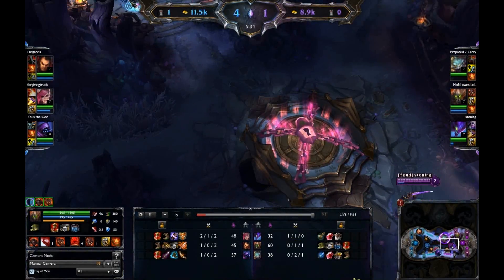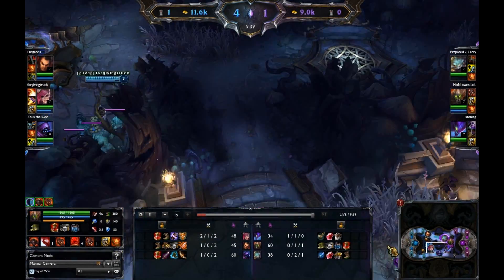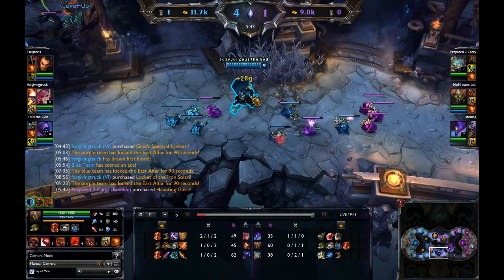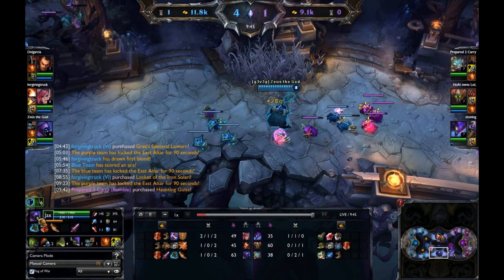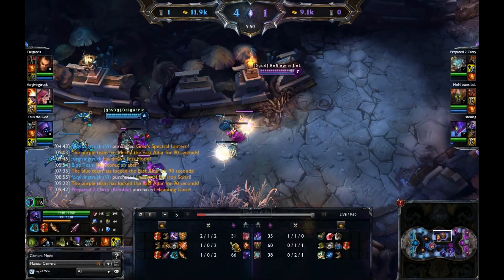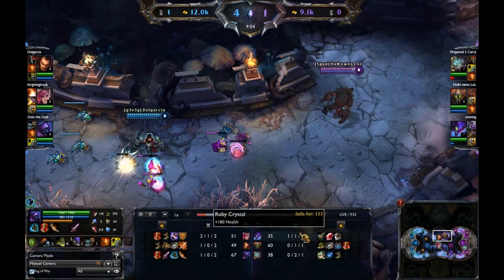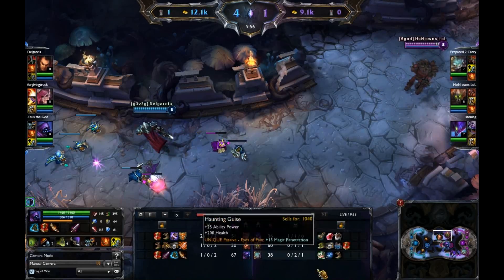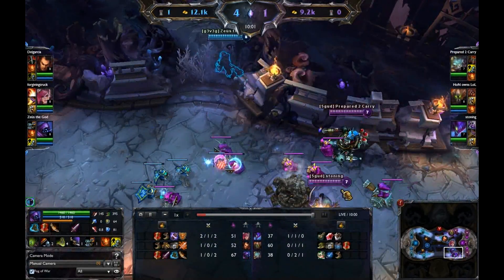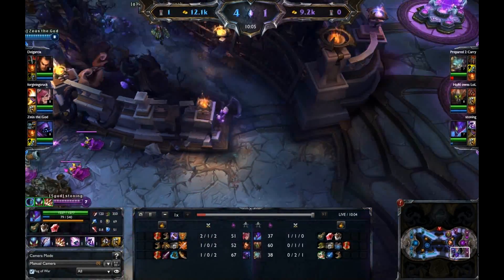Purple team now has that increased gold generation. Blue team loses that bonus AD. Let's see what everybody's building — Jax is going to be building the Gunblade, or maybe the Blade of the Ruined King. Vi did get the Locket of Iron Solari. Kha'Zix looks like he's just going for a quick Black Cleaver — he doesn't even have Tier 2 Boots yet, and he's only evolved his W so far.